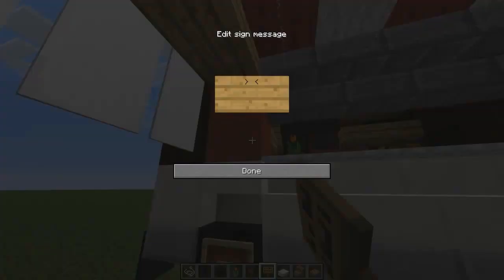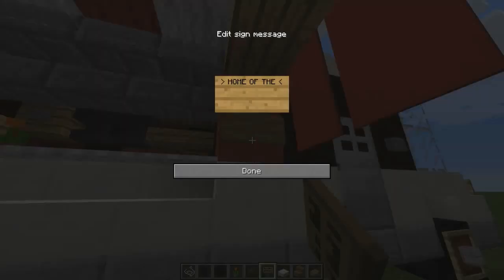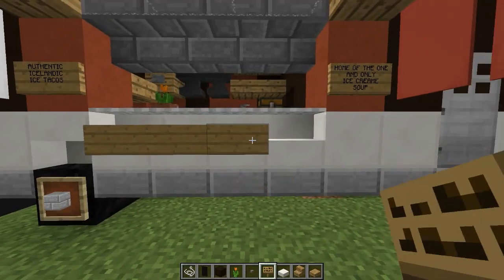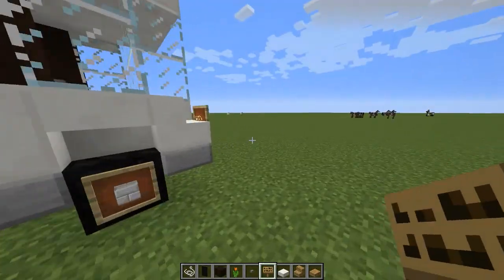Come over to this side — put some signs right here. We're going to spell this right: 'Authentic Icelandic Ice Tacos', 'Home of the One and Only Ice Cream Soup' — cream has two e's because we're fancy. Now fill these in with prices or whatever you feel like.